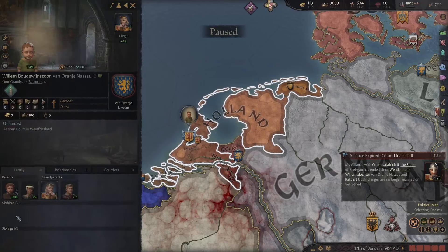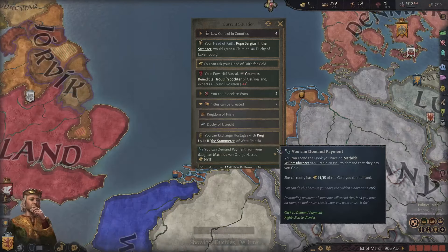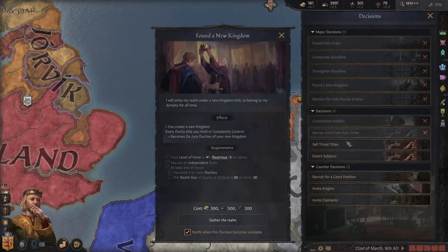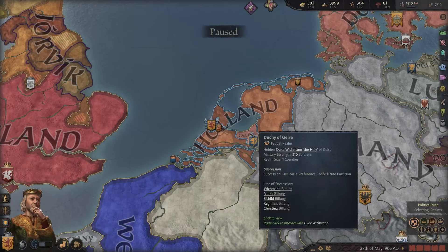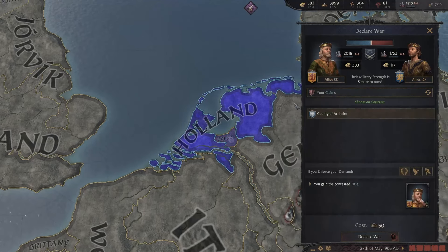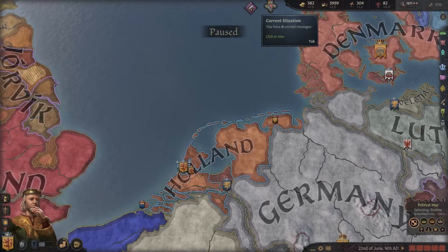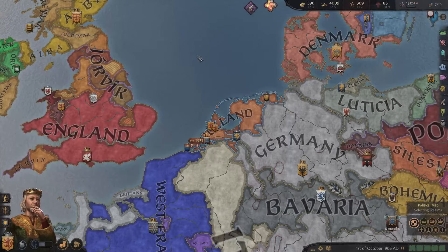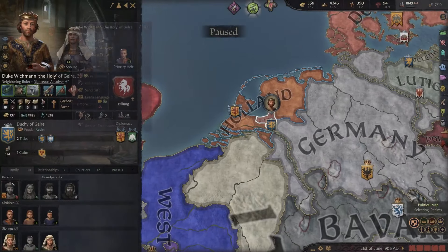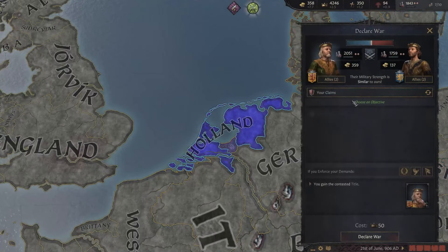We can actually found a new kingdom but I want to conquer Gelre first. We still have a truce with them for nine months — I'll probably survive that long. We get the Dutch lucky coin artifact, which gives stewardship, stress reduction, domain taxes, and more stewardship lifestyle experience — very huge. The truce is over! One more war against Gelre and then we're pretty much set to form our kingdom.